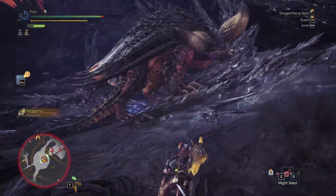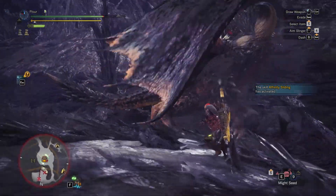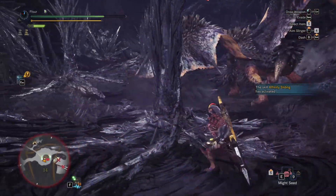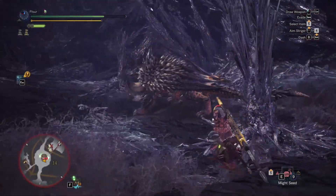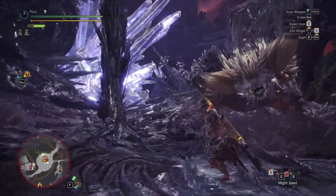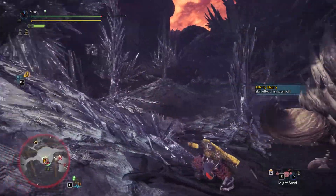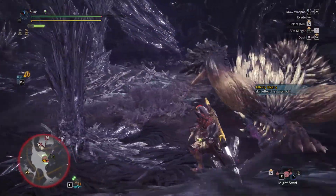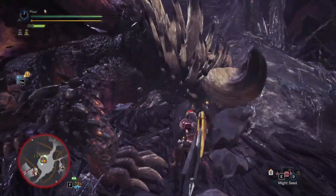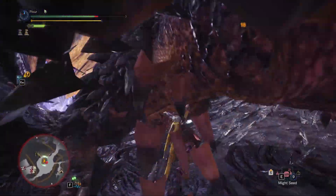Nergigante is pretty easy to dodge — you just hold any directional key, like left or right, and throw that into a run and you'll dodge probably 80 to 90 percent of his moves. That's one of the moves that's gonna hit you, but not bad at all. That's the same move.